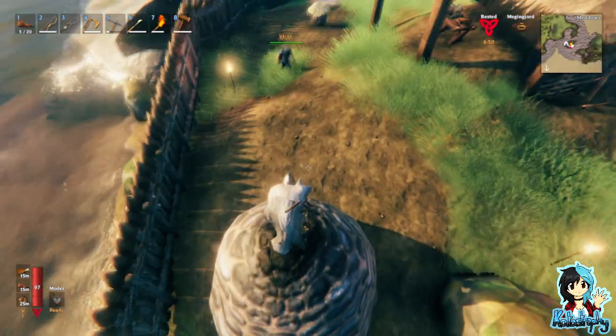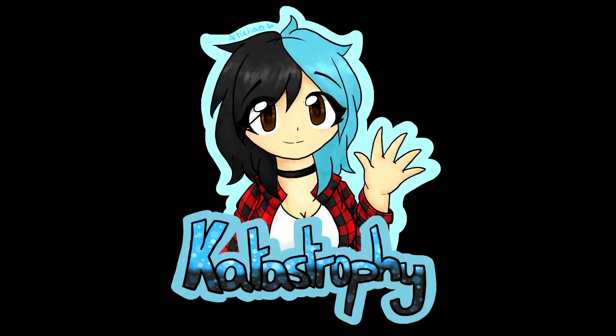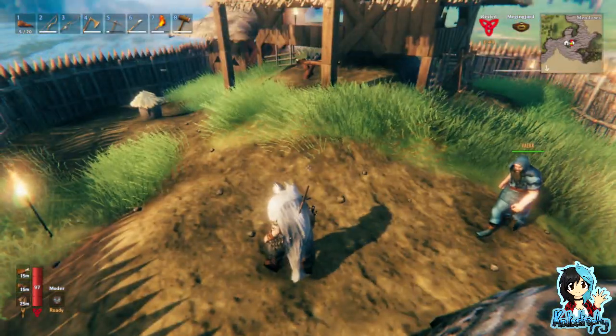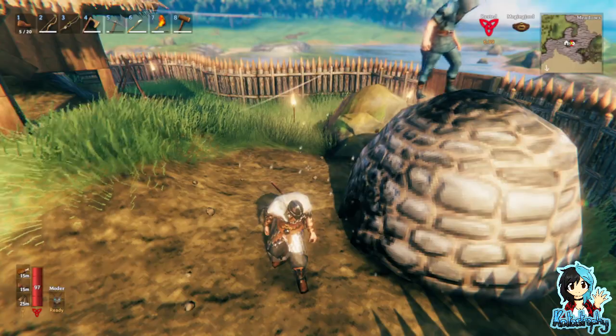I made this little beehive here, which is probably gonna be a beehive corner. And you're standing on the other thing I made — that is how we turn wood into charcoal, which we are gonna desperately need once we get a smelter.